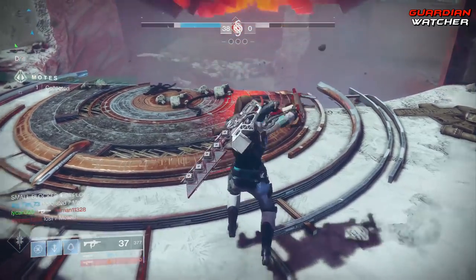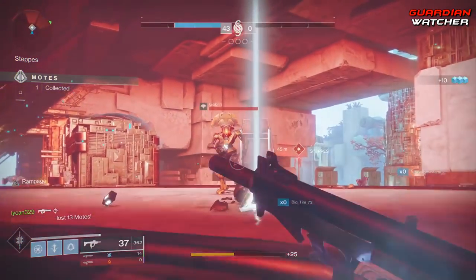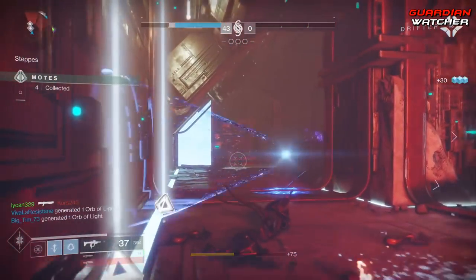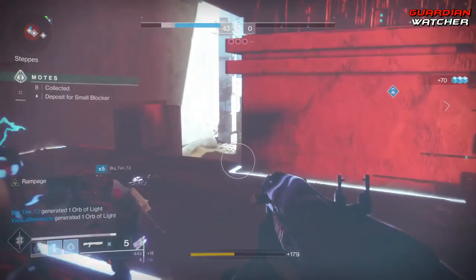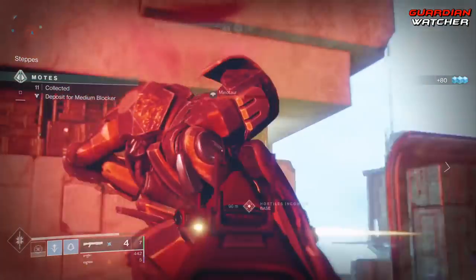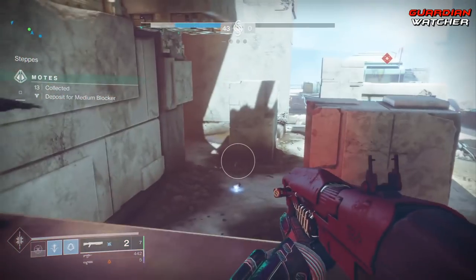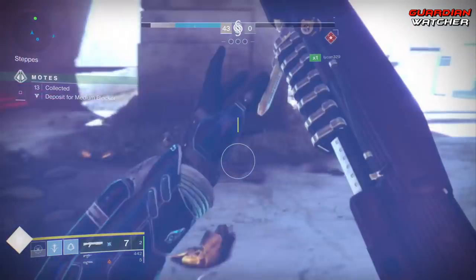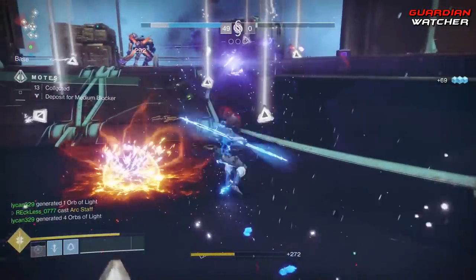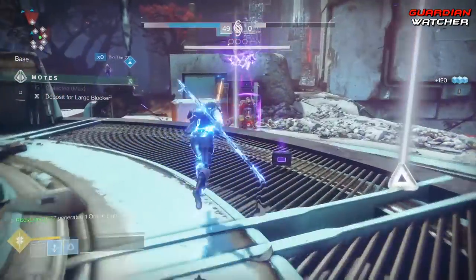Depending on what my team is running, my power weapon is either the Sleeper Simulant, the Sleepless — which has Kill Clip with Cluster Bombs — Tractor Cannon, or Whisper of the Worm. Since I made a Hunter, I use the Stompies as an Arc Strider, Gunslinger, or Night Stalker using the middle tree. My Stompies have Traction on them, making it easier to turn corners fast. I'll use Stompies until I get the new exotic for the Gunslinger — Way of the Thousand Cuts and Blade Barrage is incredible. If I'm playing a support role, I switch to my Orpheus Rig and go top tree Night Stalker. When it comes to your loadout, use whatever you feel comfortable with and can actually get kills with, keeping both PvE and PvP in mind since invaders come at you fast.